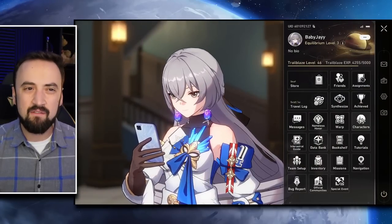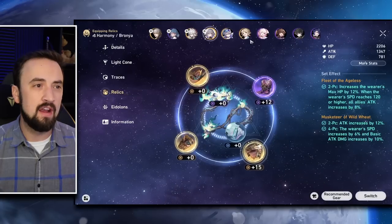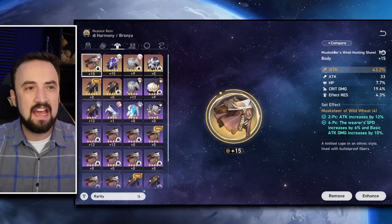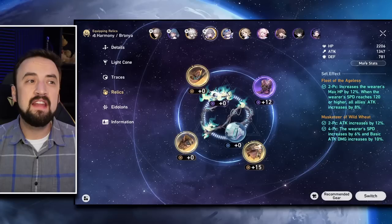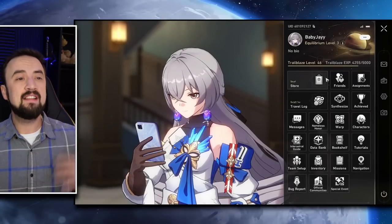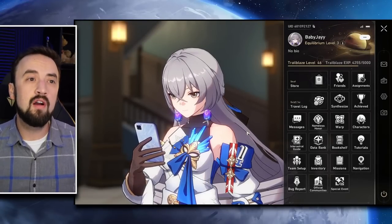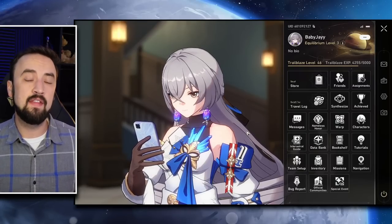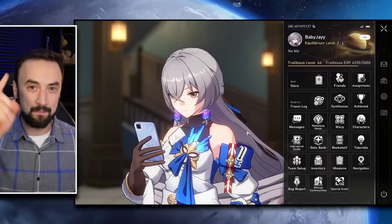My gear is not very good right now. A couple of my characters have decent stuff, but I'm running some weak pieces — I've got a couple good ones like a plus 15 with crit damage and attack on it, but I have very few good pieces of gear and it's going to be hard to farm, especially once I have to farm trace materials and things like that. Anyway, that's the update on my free-to-play account and my plans with Honkai Star Rail going forward. If you have any questions or want to share your experiences with spending in the game, let me know in the comments. Thank you all for watching, have a great day, and I'll catch you next time. Peace.